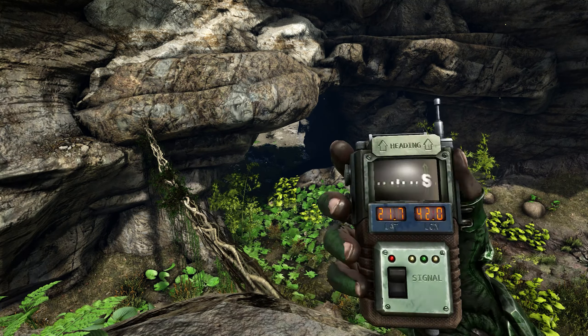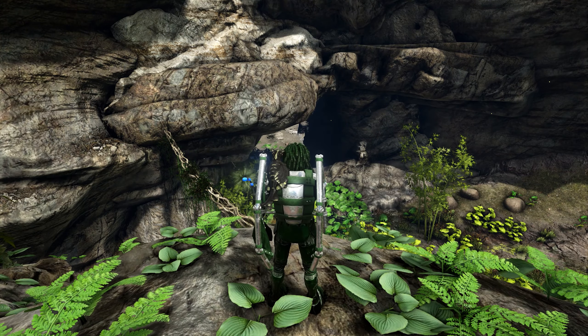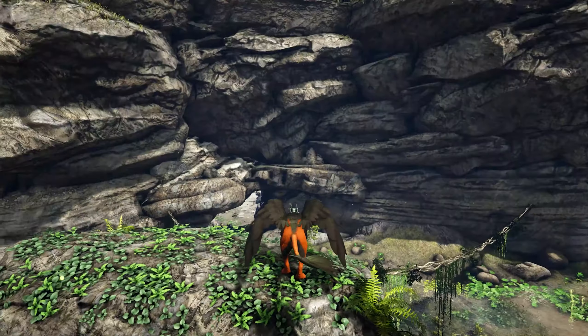We're here in the Kings Gulch swamp located below the castle, coordinates 21.7 by 42.0. This is one of two entrances leading into the carnivorous cavern.